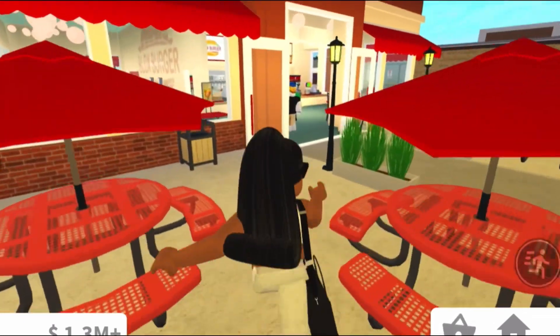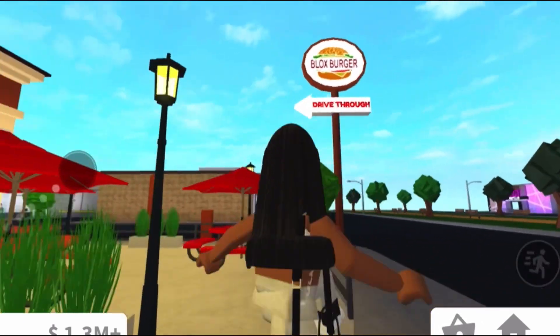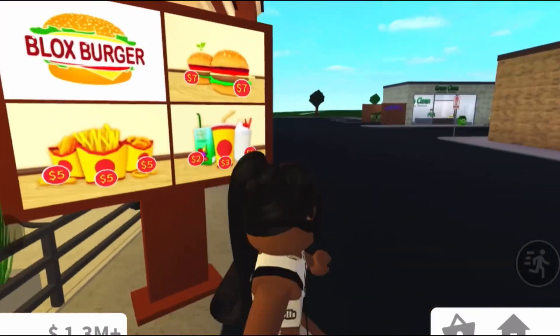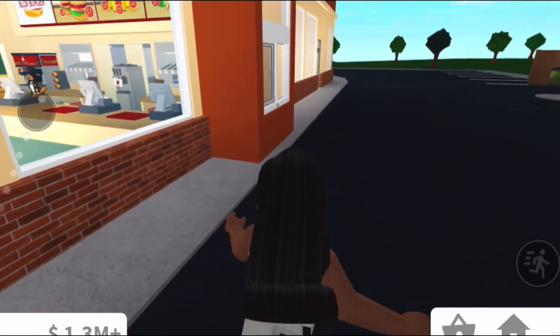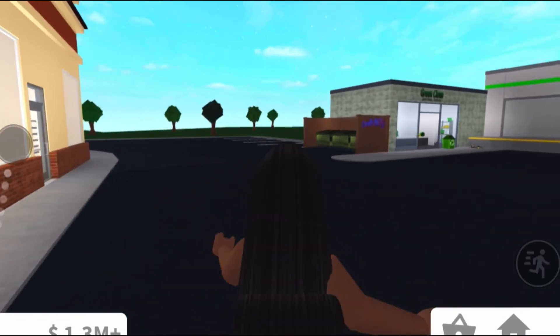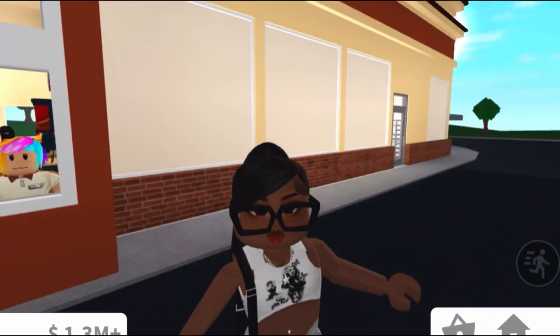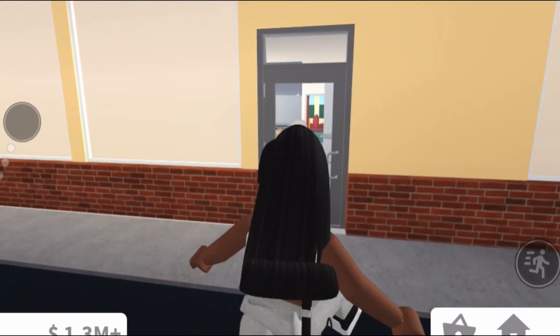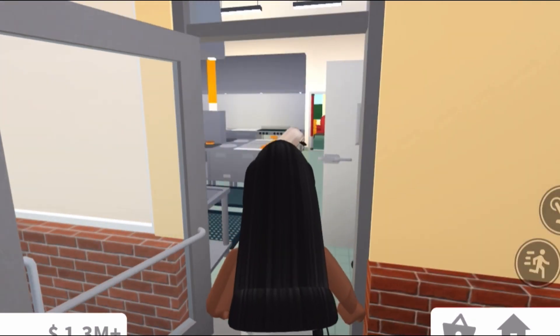Another thing they added is outside seating, which I love. They have some signs out here, and if you come around to the back, we also have a drive-thru — you just pull forward and talk to the worker right here and he will help you. He might not look very interested, but trust me, he is very nice. And here is the back door for the employees.